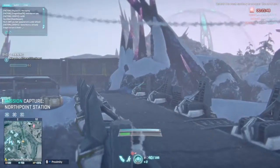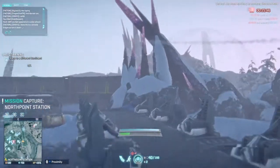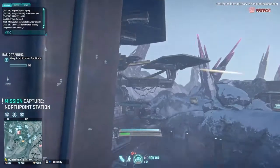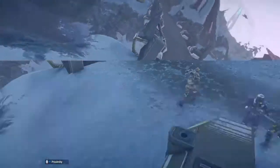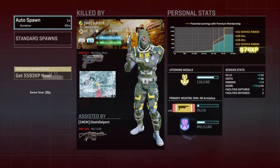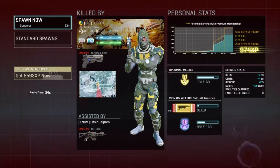Another really bad negative about this is that flashlights do not work on you in the way you'd expect — well, it works on you, but you cannot see the outline of yourself. As you can see here, somebody spotted me with a flashlight and I had no idea. Hopefully an update will change that.